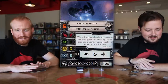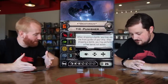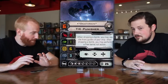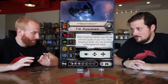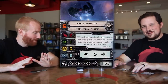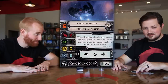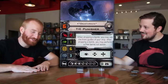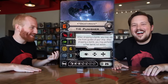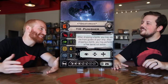Death Rain — six pilot skill, 27 points. Everything else is the same: all the upgrade slots and all the actions are the same. When dropping a bomb, you may use the front guides of your ship. After dropping a bomb, you may perform a free barrel roll action.